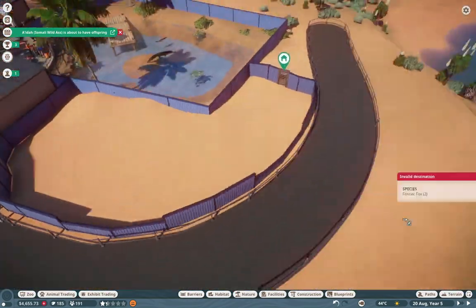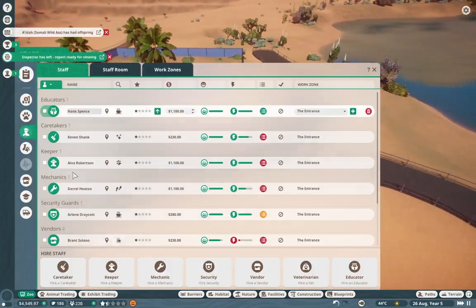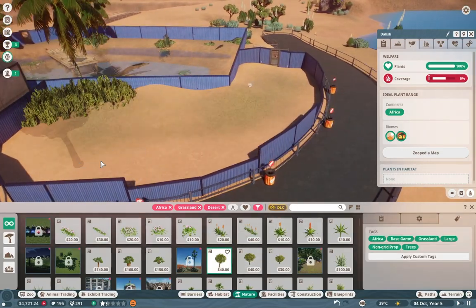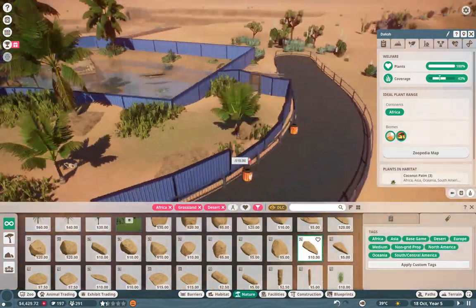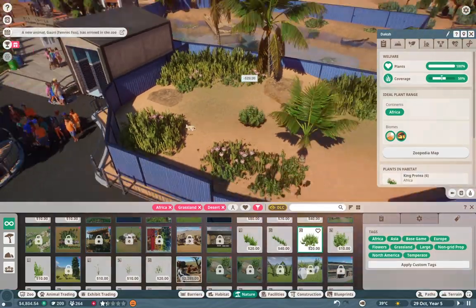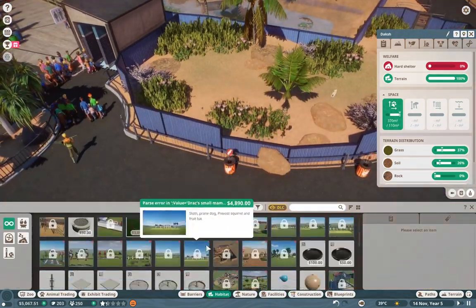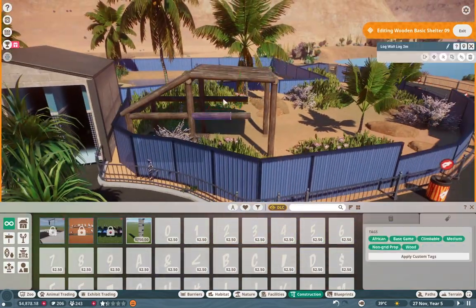Here we are doing a little bit of work on the fennec fox exhibit. Fennec foxes are desert animals, they're cute, and they don't really require a lot of space. This zoo won't be the most realistic but it will opt for a lot more realism wherever it can, so I put a lot of love into these exhibits. I basically do three speed-build exhibits here and it was really fun to get back into it. I used some king protea bushes and dressed things up with a few more rocks, giving them a little hard shelter — they just love their exhibit.